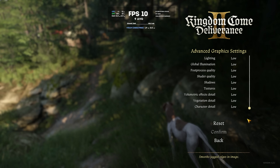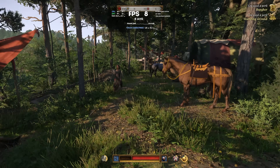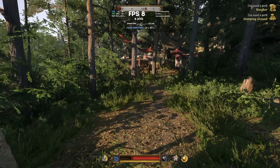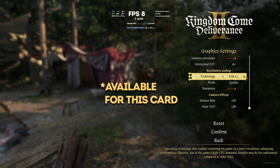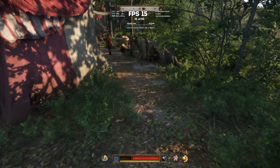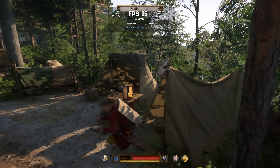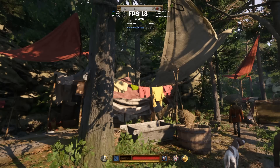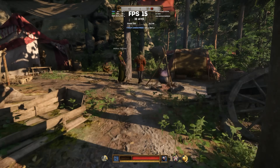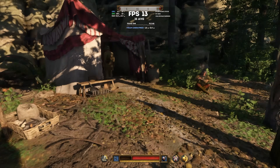Let's start with Kingdom Come Deliverance 2, at the lowest settings with native Full HD resolution, with no upscaling at first. Unsurprisingly, the game struggles to run — framerate is just between 5 and 10 frames per second. The only built-in upscaling option here is FSR 3.1, so let's start with performance mode. With that, we are getting almost two times more frames, now around 15 FPS on the counter. What's good is that the image itself did not become significantly blurrier, and the frame-time graph is smooth, meaning there are no jitters or stutters. It feels surprisingly responsive for what it is.